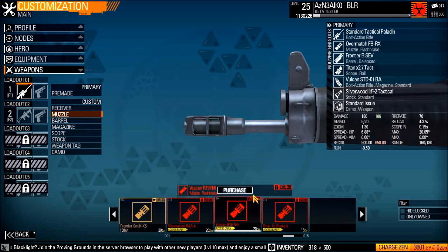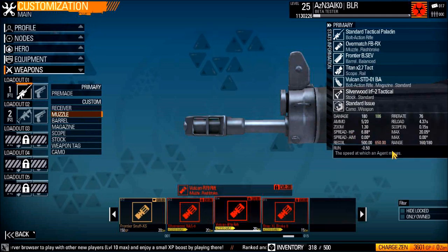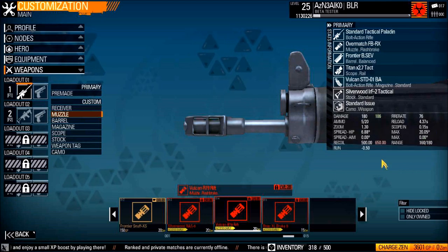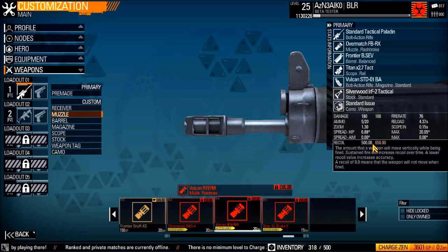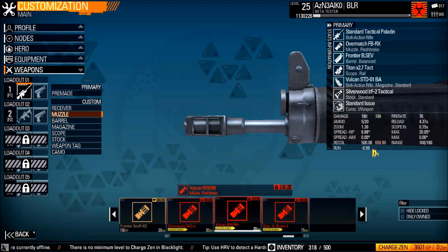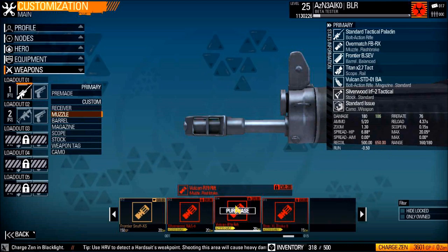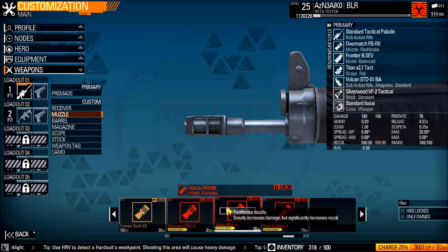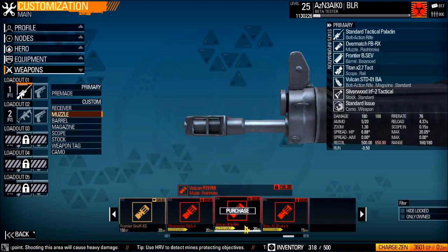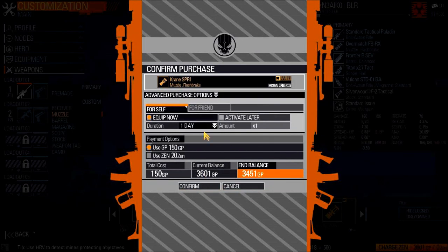Do keep in mind that the Vulcan R19 Rift, which is unlocked at level 28, also bumps damage to 186 but has a lot fewer drawbacks — it doesn't change your hip fire spread or range at all. The only thing it changes is recoil, and because it's a bolt-action, recoil will not matter at all. So obviously, if you're level 28 or above, the Vulcan R19 Rift is what you want to go for. However, we don't have access to that unless you have Zen. So let's go ahead and buy the Crane SPR1 Muzzle Brake.